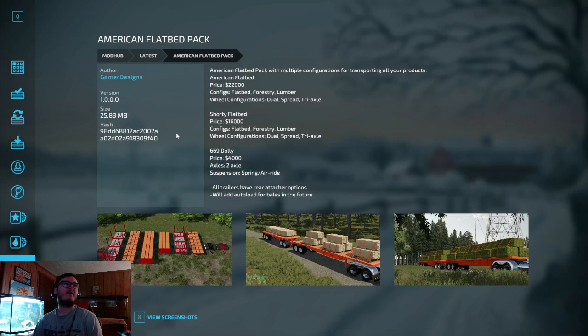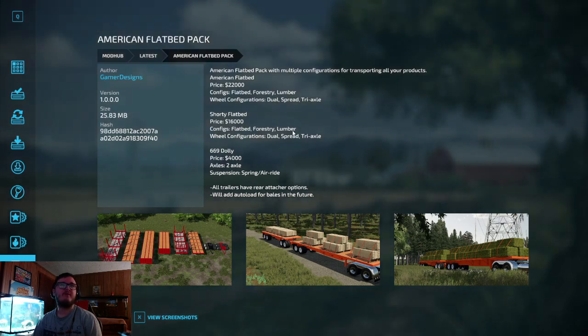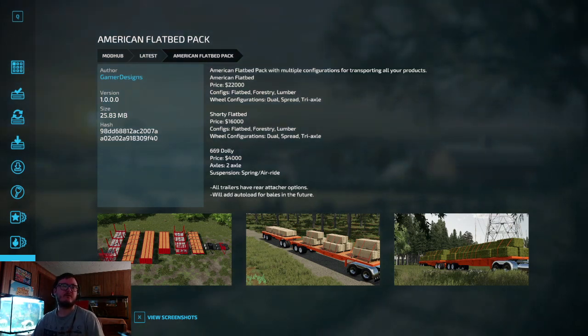American Flatbed Pack, out by Gamer Designs. Multiple configurations for transporting all your products. American flatbed price $22,000 — configurations include flatbed, forestry, lumber, with dual, spread, or tri-axle wheels. Shorty flatbed is $16,000 with similar configurations. 669 dolly priced at $4,000, two axles, spring or air ride suspension. All trailers have rear attacher options, and auto load for bales will be added in the future.